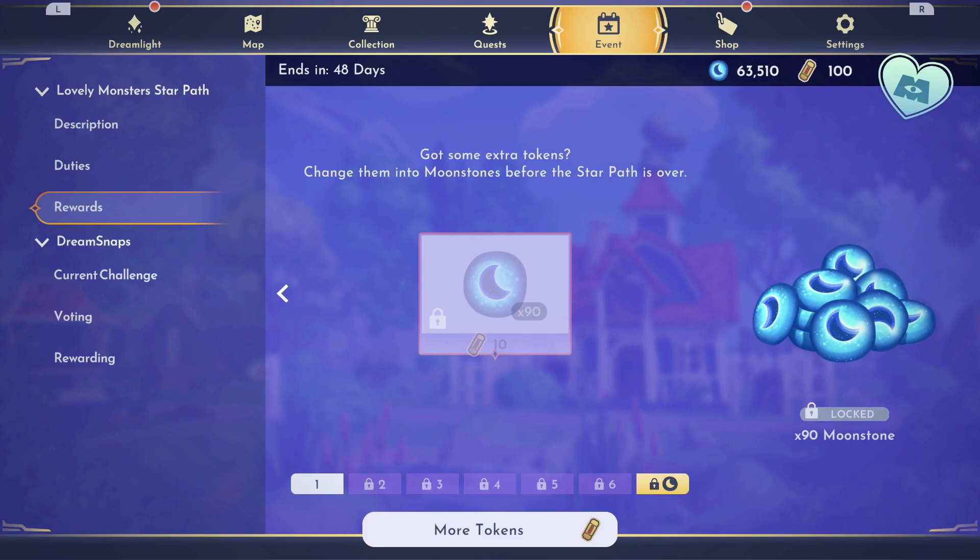That's everything in the Lovely Monster Star Path. We will be completing it on stream and looking at all the different items. Subscribe for more Disney Dreamlight Valley content — we'll be streaming just about everything in the update starting soon today. Turn on notifications to find out the next time we go live — hope to see you there.